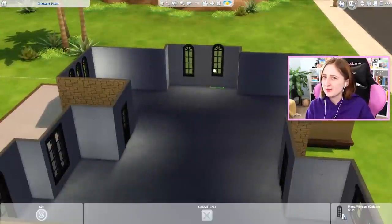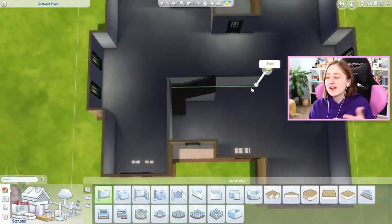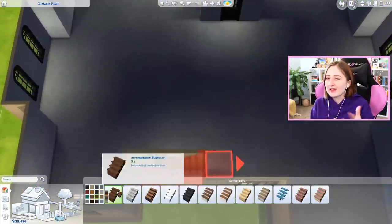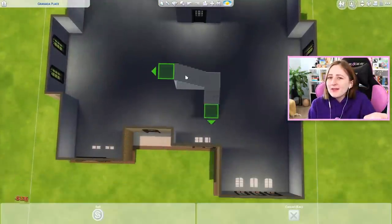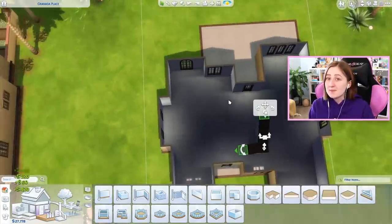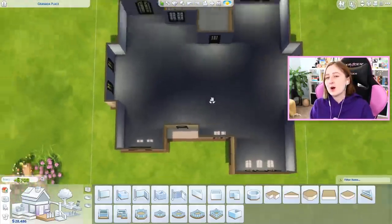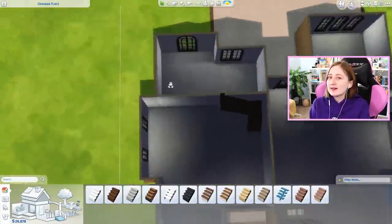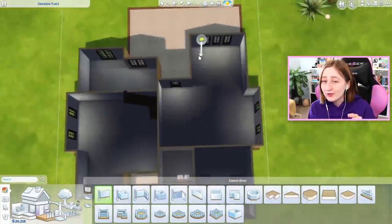But they finally added a thing called live edit objects. This is a new cheat they added in an update a few months ago, and essentially it's another form of debug. There's like two layers to debug now. The first one — if you type in bb.showhiddenobjects, it unlocks all of the unlockable things in the game, so you can find all the random collectibles your sims could find and all kinds of stuff. And then if you type in bb.showliveeditobjects on top of that, it opens up all the world edit objects — all the plants that world creators have used in the areas surrounding your house. That cheat unlocks them so you can actually use them, and they're all free.